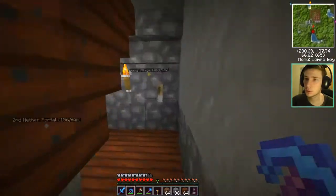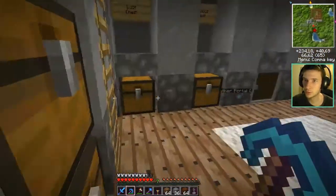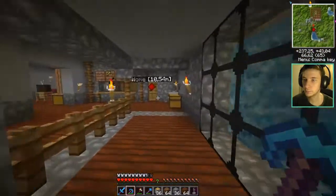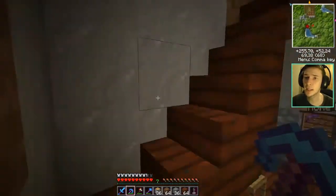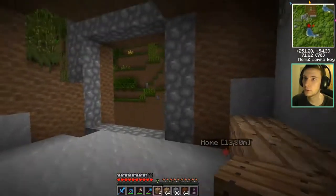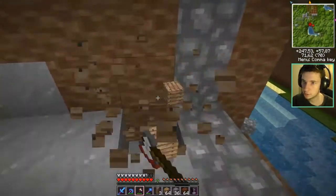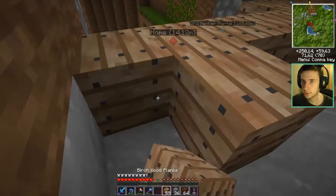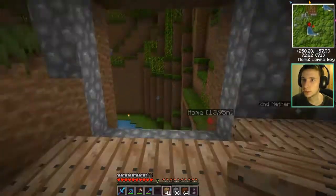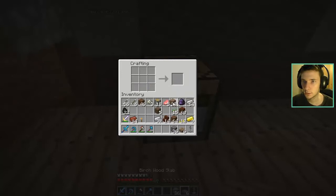I'm also gonna make the stairs in stone because it's bothering me in that color. Let's go get the birch. Oh god, look what I did — I went this way. You know what I should do? I should put a wall here with a door or two because I can't keep going there to go there. Let's keep going and make the new room — I'm so excited! Oh I keep seeing that — shut up both of them. I got happy and then got mad at myself. Did you see that? That was wonderful.